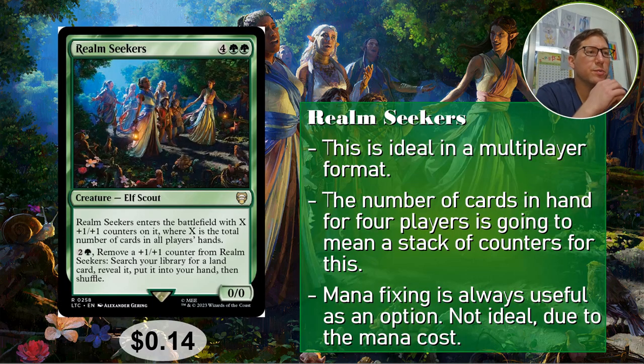Number five: Realm Seekers. For green green, 6 CMC is really, really high — I'm not going to pretend it's not. It enters the battlefield with X plus one plus one counters on it, where X is the number of cards in all players' hands. In a 1v1 this is not worth it. But in a four-player game, this is nuts. Between four players you could easily have ten cards in hand — two players having two cards, two players having three cards, done, you're at ten already.